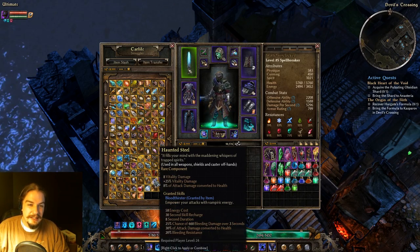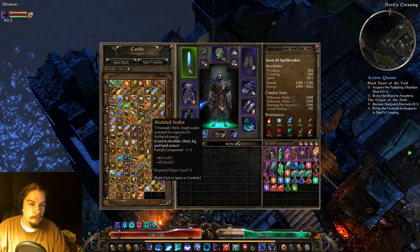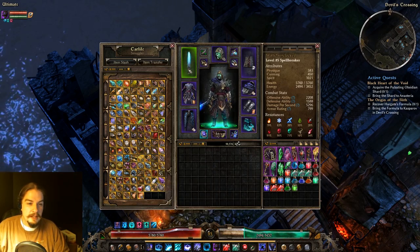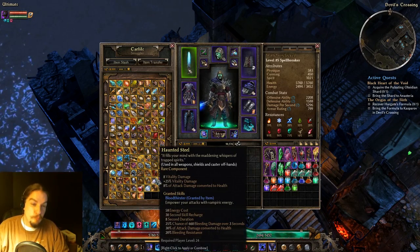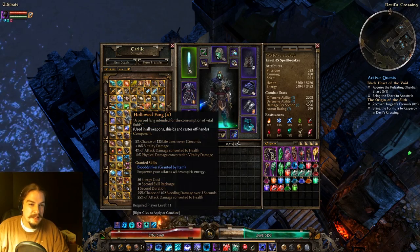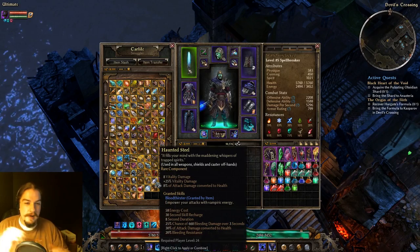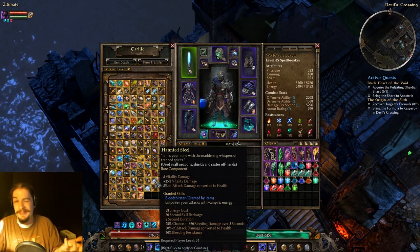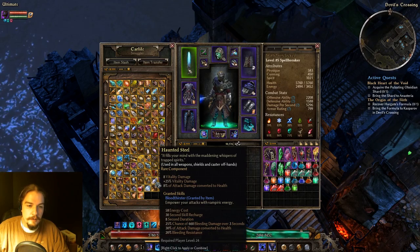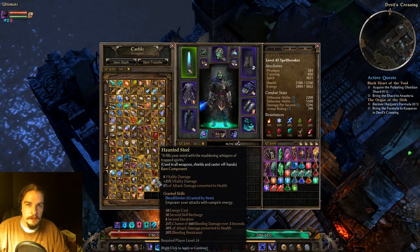Haunted Steel is the big boy version of Hallowed Fang. It gives you Bloodthirster — more attack damage converted to health. It's vitality damage based, just like Hallowed Fang, just without the conversion. But yeah, you'll get a bigger, better bit of lifesteal.